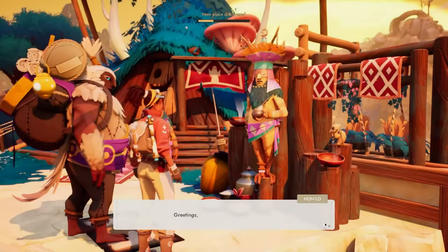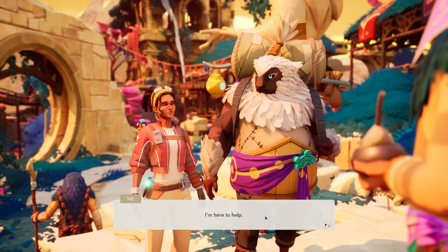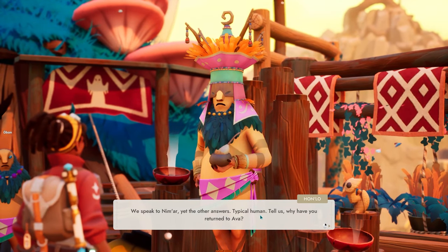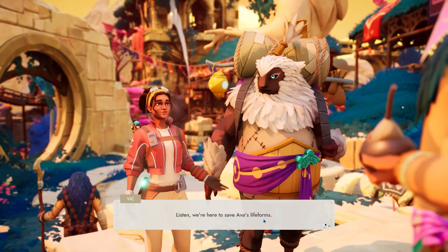Along the way, you'll encounter the local inhabitants who, while wary of humans, might just become your friends. Developed by Inverge Studios and published by 11-Bit Studios, Creatures of Ava is set to release on August 7th. Thanks to Terminal.io, we have a sneak peek into this delightful adventure.